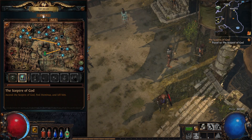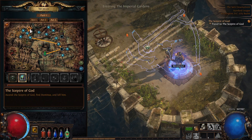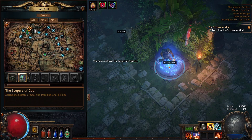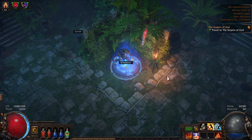The last quest for Act 3 is to travel to the Scepter of God. I recall in the last episode I ended up actually finding the Scepter of God and unlocked it with the tower key that we got. So now I just have to find it again. Luckily this area, the Imperial Gardens, is pretty static as far as the layout is concerned. The three things from this waypoint are the Library, Scepter of God, and there's also a Trial of Ascendancy — they're generally in the same directions from the waypoint.